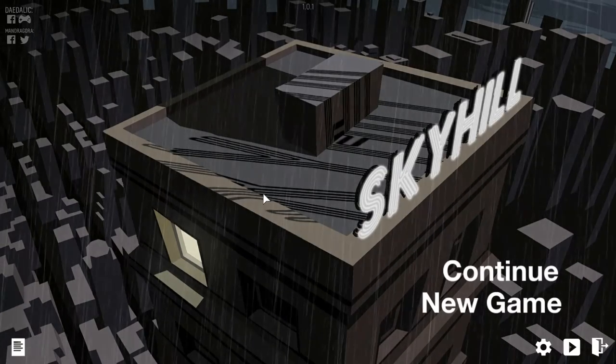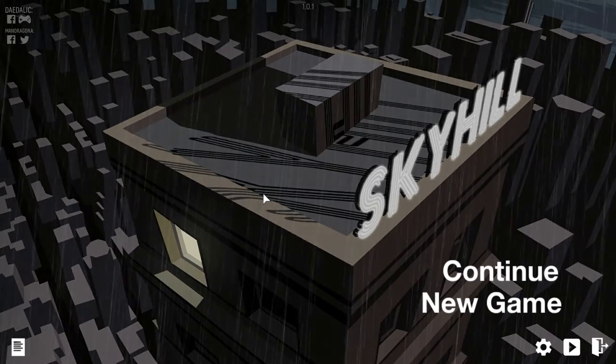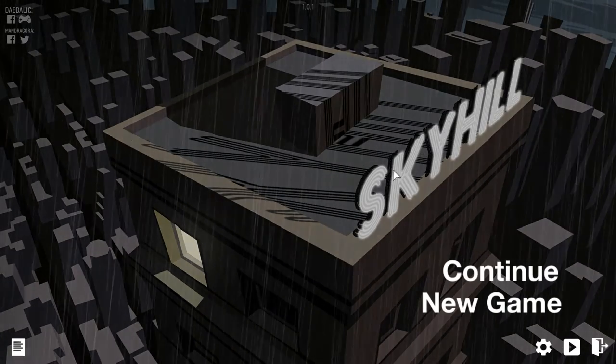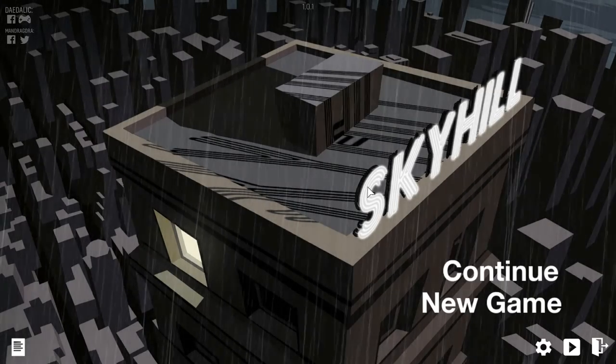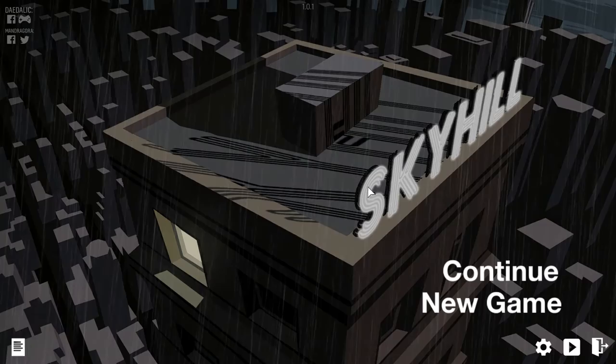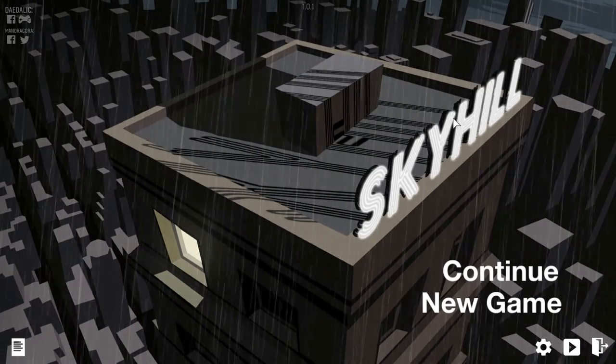Hello everyone, I'm the Crumlin Archer and welcome to Sky Hill. Sky Hill is kind of an interesting game — it's hard to really pin down exactly. It's a survival game set in a hotel after some sort of crazy biological event creates mutants, and your goal is to get down to the bottom of the hotel to escape.